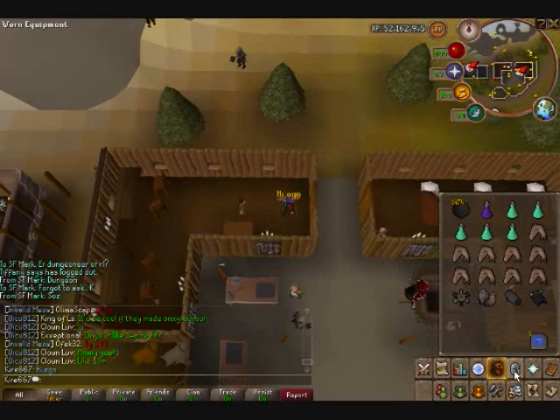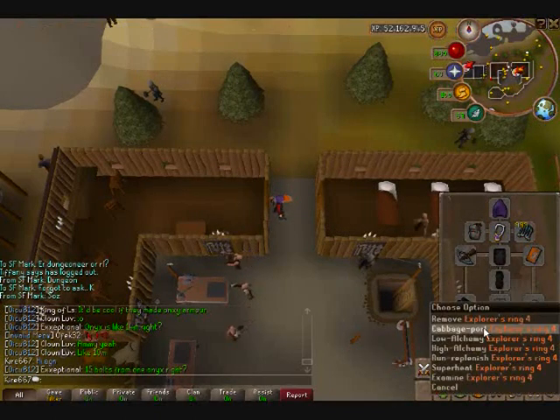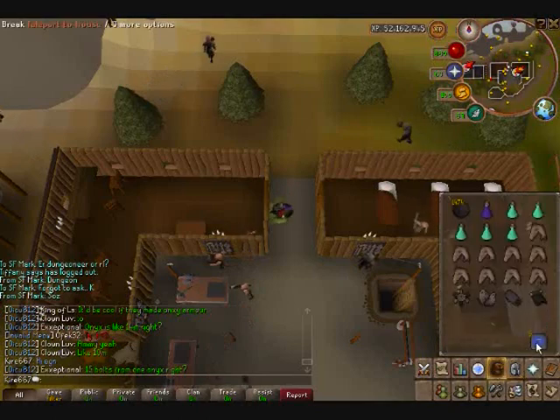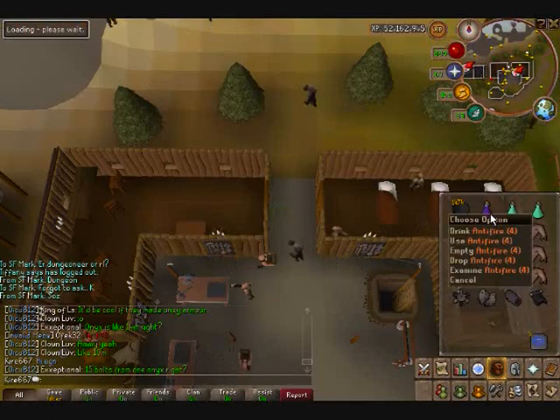Then once you get done with that, you can just repeat your process. I upgraded here as you can see — you can actually repeat your process, just go out to Cabbage Port and you're good to go. Just make sure you have your good escape to get out. And this time I actually upgraded to Anti-Fire Potions.